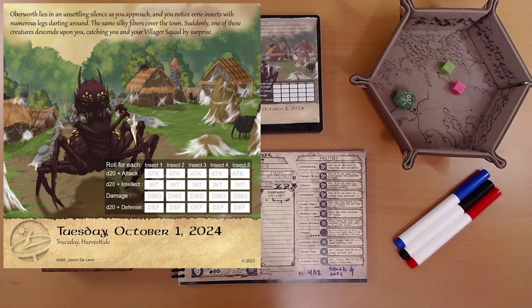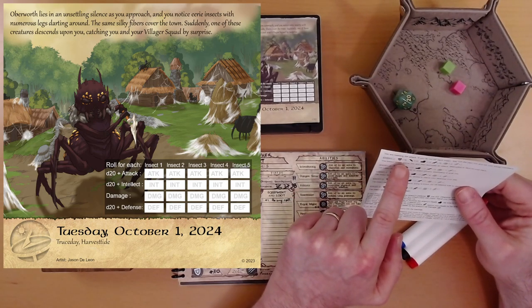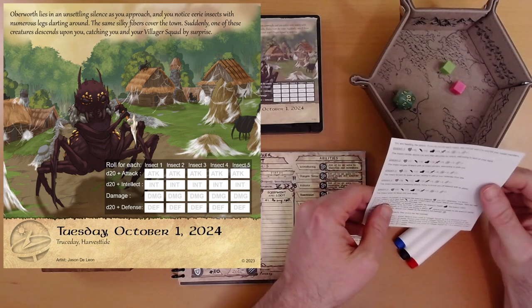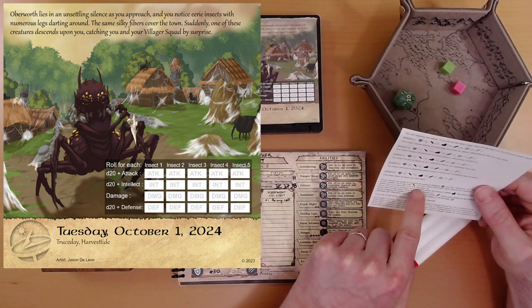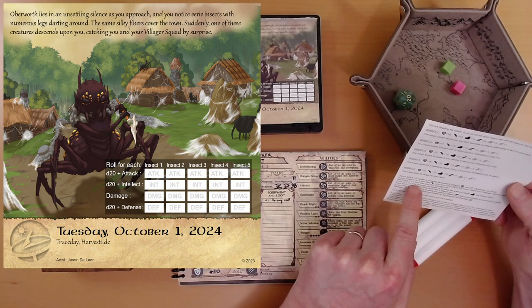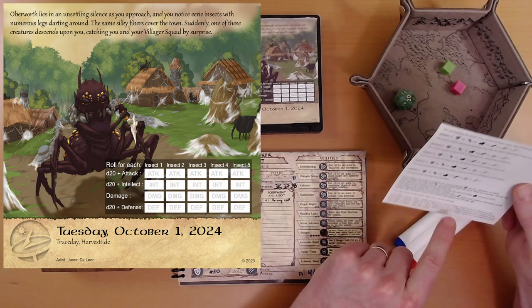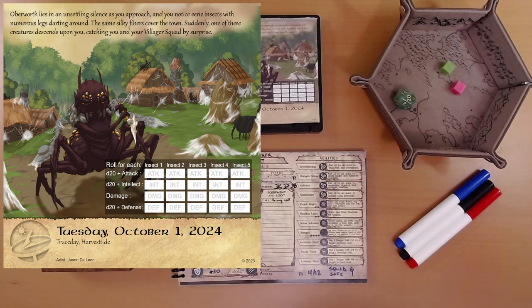We've got five spiders to fight. There's an intellect roll in addition to normal combat. You are heading the attack — if you do not kill each insect, they will get past you and kill your squad members. If your intellect roll is less than the feather, you are confused this round: reroll your damage and take the new result only if it is less than your first damage roll. The results also kill off a number of our villagers. Alright, here we go.